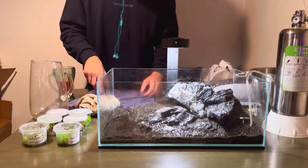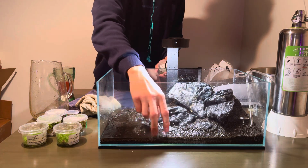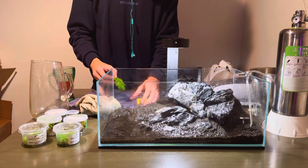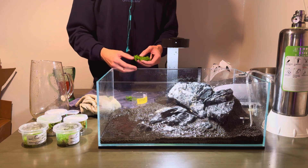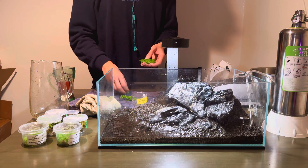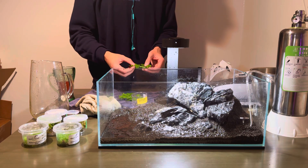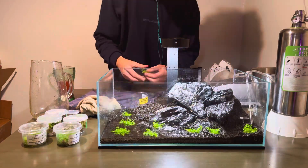I'm going to start with Monte Carlo because it's going to be my very front carpet — my lowest plant to the ground. I'm just going to take it and break it up into little clumps so I can plant it and then it'll spread and make a carpet. There are little pieces — this is so satisfying.